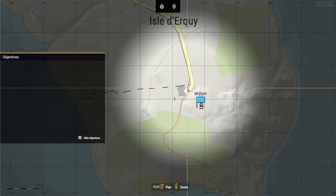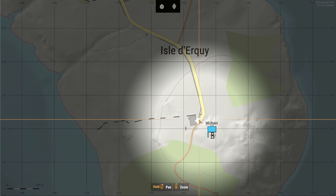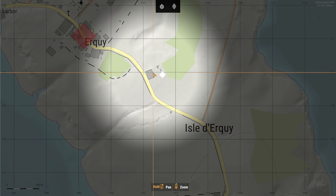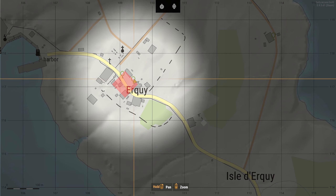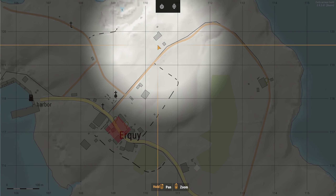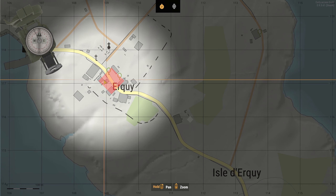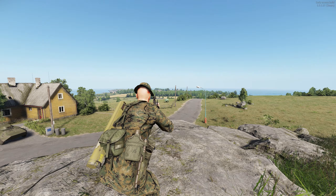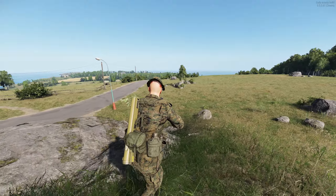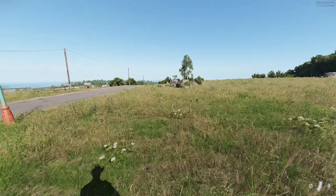We are up at the lighthouse — not really sure why this light is on, it's not the middle of the night. Reminds me of ACE though. We're about here, and we want to move down this road. Looks like there are some buildings up on the road on the right before we get into town, and the main town is here. We want to be moving northwest. Let's keep moving — kind of wish I had my binoculars but we'll make do.